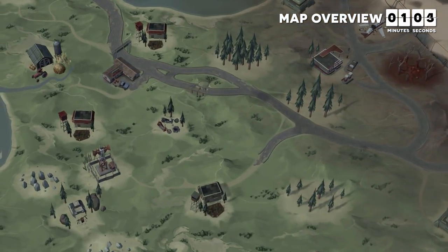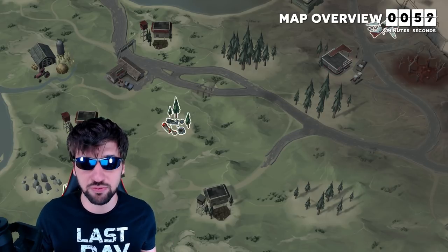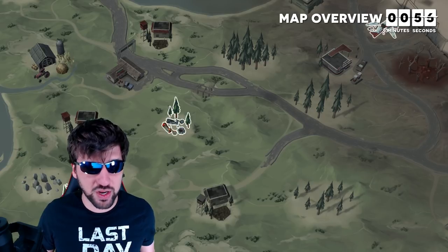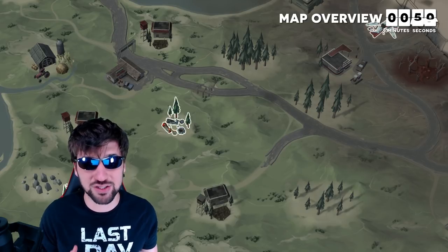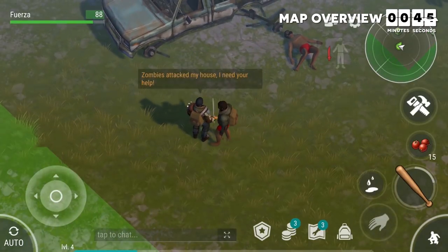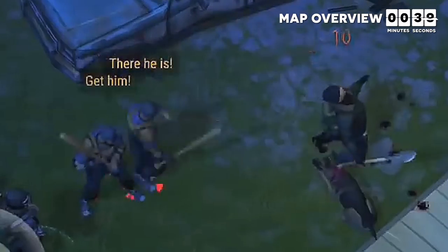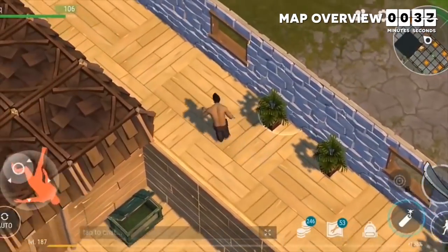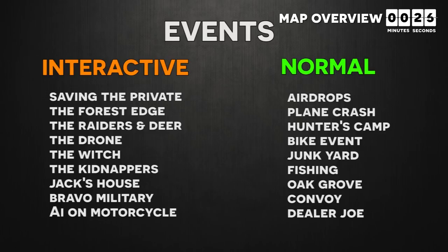The fourth type of location are events. Events show up multiple times a day or week and don't last long before disappearing. They are a great way to get easy loot, but require a lot of energy to travel to, so it's important to be careful about when you do them. There are also some events triggered by interacting with something elsewhere on the map — for example, two guys in your home area can kidnap you and you have to break out. There are nine of these interactive event types.